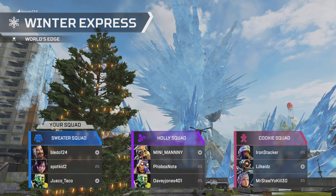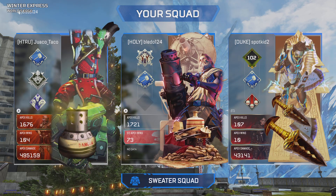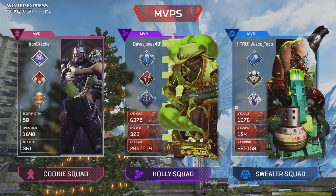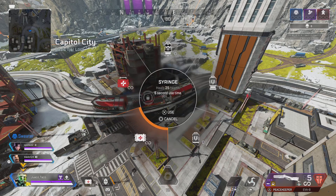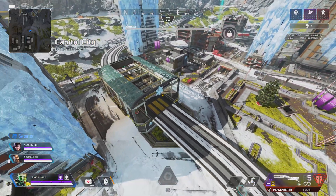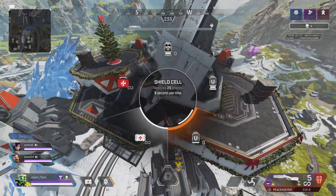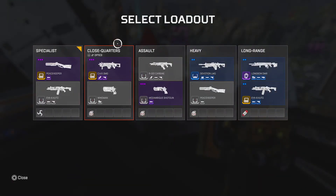There have been no new major changes, which is a little disappointing. The one change they made is that each squad now has a name — like Cookie Squad, Sweater Squad, things like that. And shields just regenerate on their own now. Before, you had to use a shield cell with fast heals. Now they just regenerate automatically — you don't even have the option to heal with shield cells or batteries. But you still have to heal health manually with syringes or med kits.